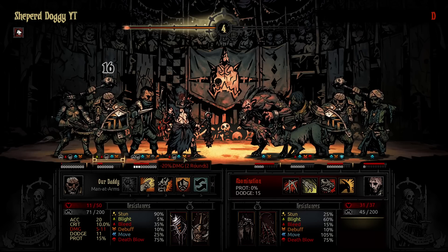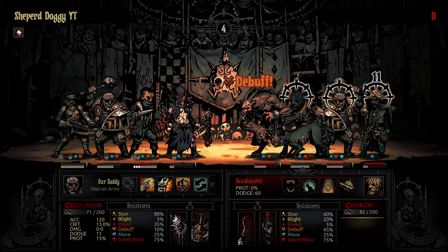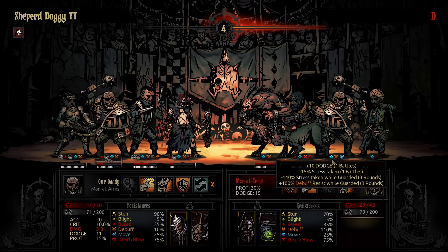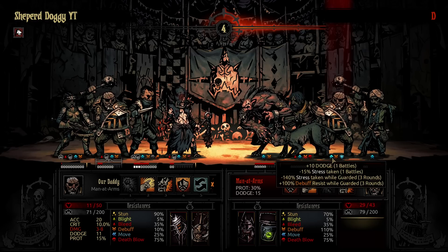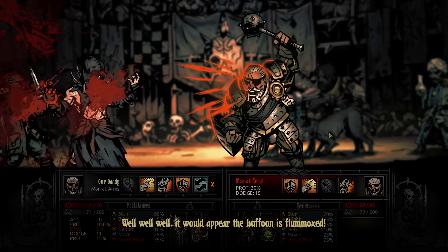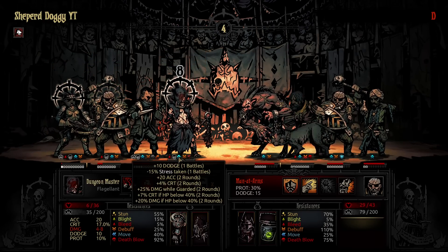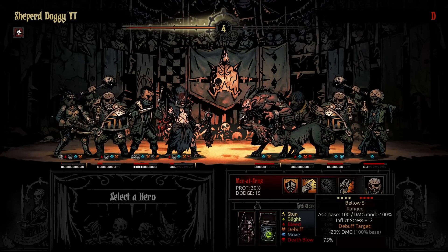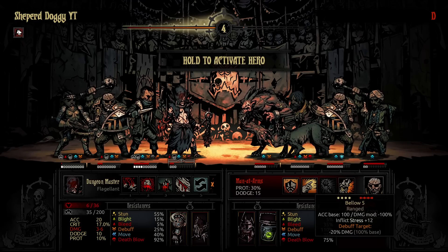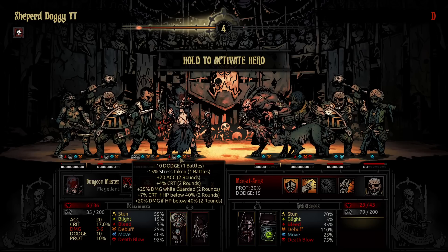I think I'm going to drop a Bellow first here, get closer to afflictions. Because when we do get him afflicted, things might turn for us. We're doing too much stress to the Man-at-Arms. Yeah, that's the power of Bolster and the guard buff from the doggy — the Man-at-Arms is taking absolutely zero stress right now. It's alright, it's a Man-at-Arms. He can't do anything at the end of the match against my Flagellant. He's doing, like, eight stress? That's impossible. He's doing 12, probably 11 because of the Bolster buff.